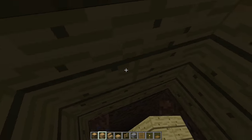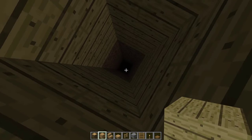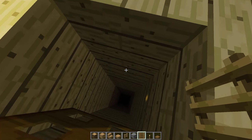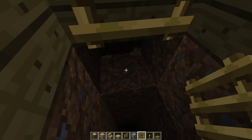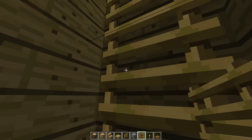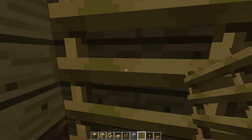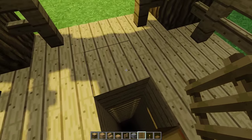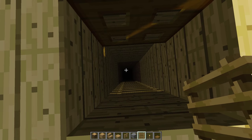Take your oak planks and fill in this entire tunnel all the way down to the bottom. After that you'll start carving out the inside. Do this all the way down, then put your ladders down too. You'll want the oak planks all the way down, then ladders all the way down so you have a way to get to the bottom without dying.